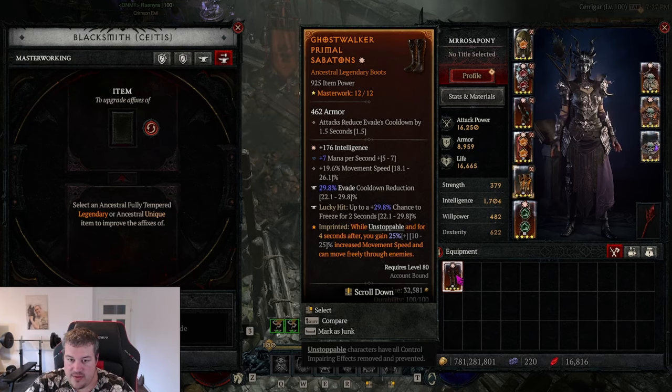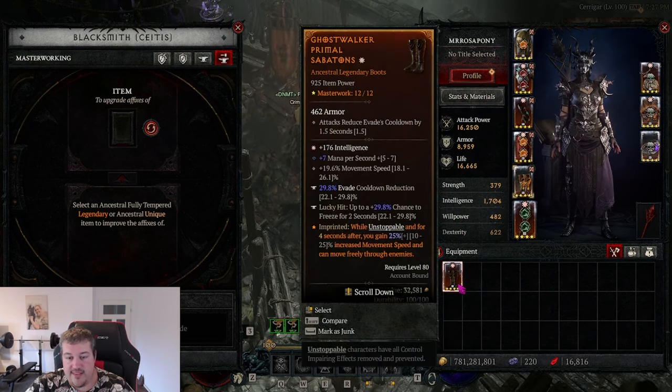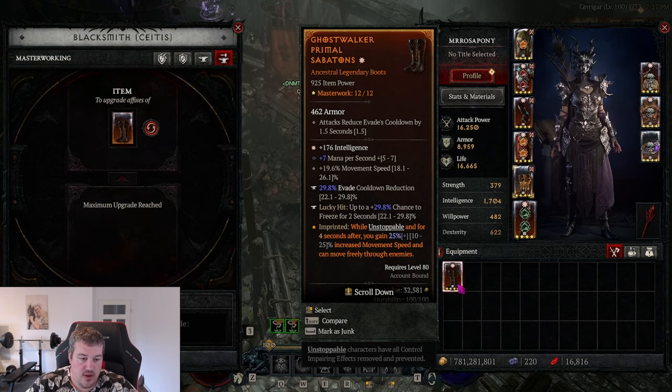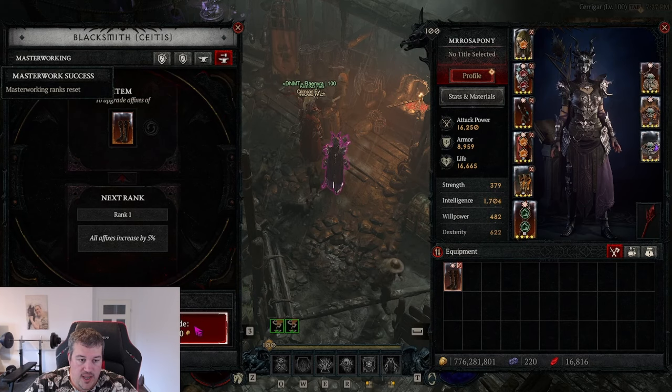I just leveled it all the way to level 12 without trying to hit something, and now I did farm some materials as you can see. I'm going to try to get it to at least hitting evade cooldown reduction twice, and then with the third roll we're going to see whatever we get. The only piece left to improve in our gear before triple critting our items is the focus, which I'm currently trying to stock in the auction house. So the first thing we have to do is reset it.